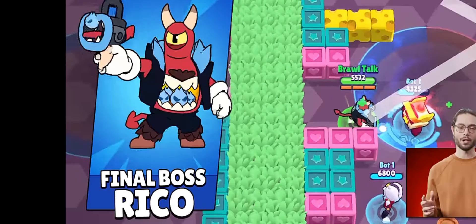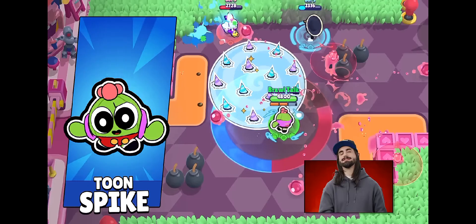Final Boss Riko is confirmed to be the Polar skin, and boy, I like this one. Toonspike is gonna be the legendary skin, and I don't know how this is a legendary skin, but it is. It's a cute skin, not gonna lie. And of course, it gets the 300 gems skin treatment.